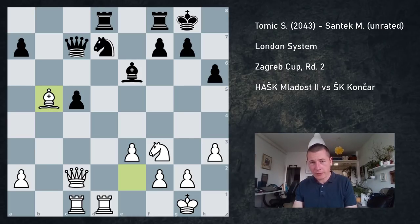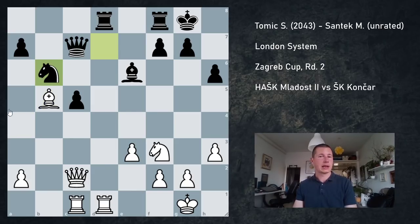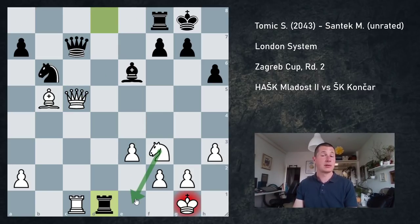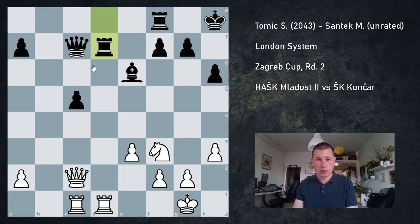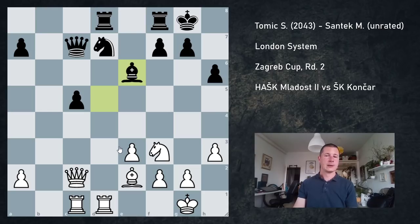Bishop b5 is a bad move because it doesn't threaten what it appears to be threatening. The reason is simple — I'm undefending my d1 rook, therefore my back rank is weak. Since the queen is on h2 and the rook is on d8, bishop b5 does nothing. Black can actually play knight to b6, and if I play queen c5, I lose straight away because rook takes d1. I only have three moves — knight e1, bishop f1, or rook takes d1 — and all three lose. So bishop b5 was a clear loss of tempo, in fact making my bishop worse because my bishop on e2 was defending my rook on d1.